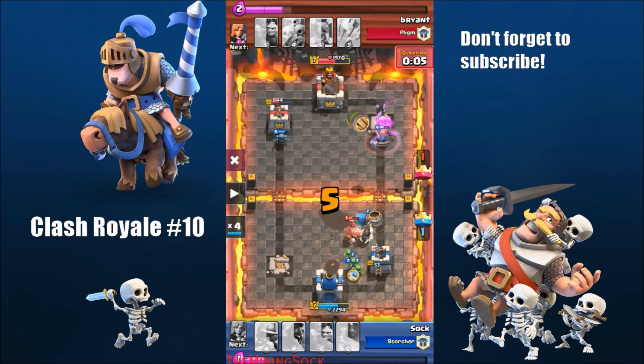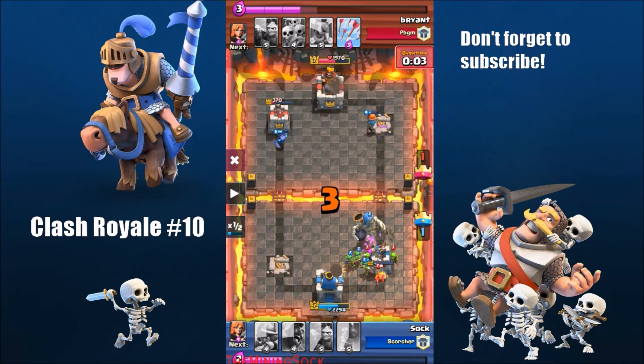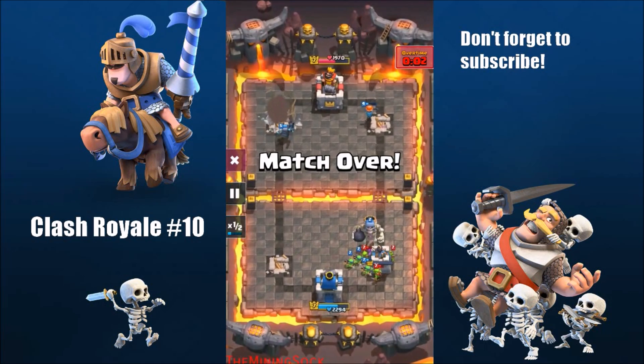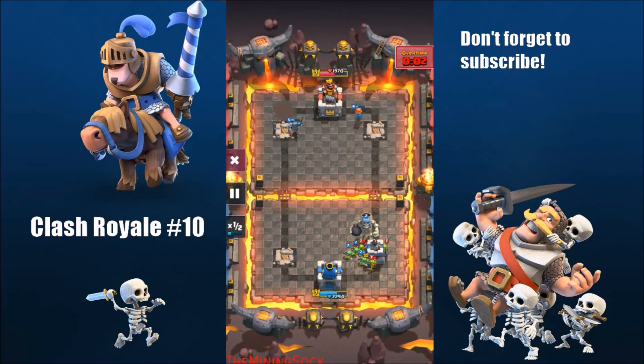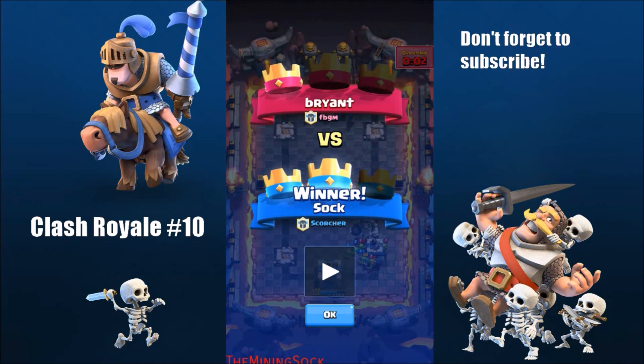He throws a goblin barrel — I'm going to slow it down. You see my mini Pekka doing massive damage to his tower — it's crazy. The goblin barrel goes down and does 20 damage. My spear goblins kill it, my mini Pekka winds up for another hit and gets the kill. My tower was at about 37 health — that was a really crazy game.